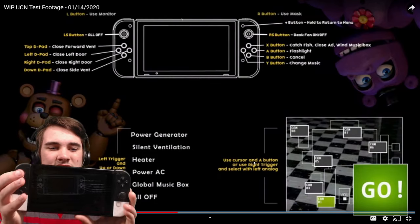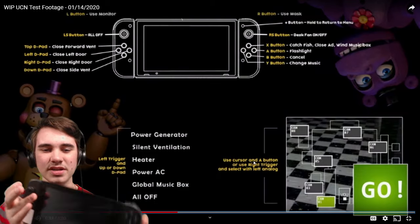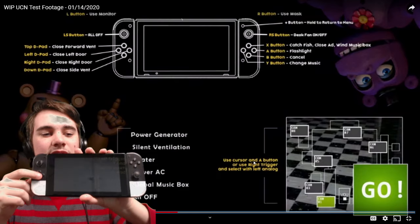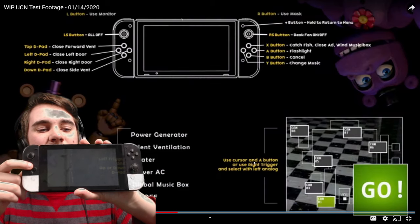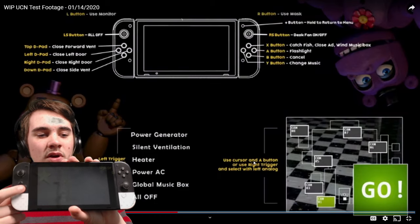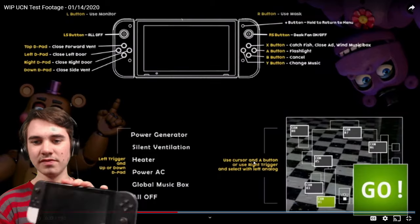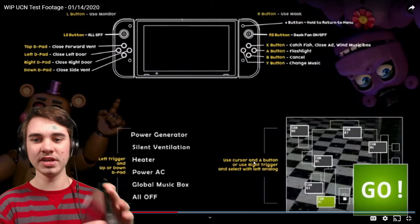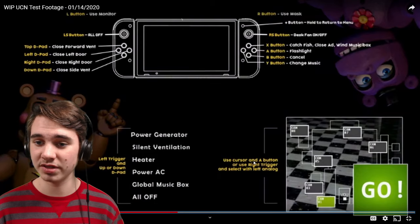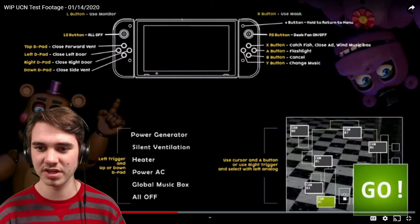So you hit this button, I guess, to turn them off. I guess you hit down on the joystick to turn everything off. Now we're on the D-pad — the top one is to close the vent, then the left one is to close the left door, right door, and then down is the side vent. I guess that makes sense. That's not that bad. And then on the other side, X button is to catch a fish, close the ad, and wind the music box. Interesting — I guess that's good so you don't have to use your cursor when you're actually in the camera.